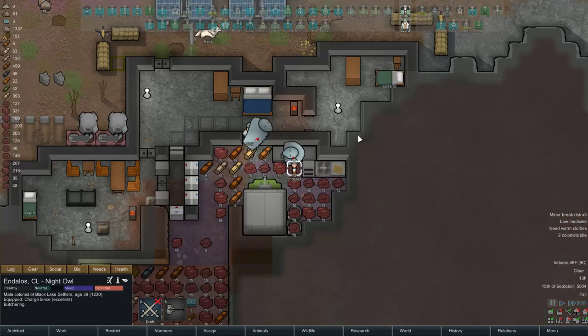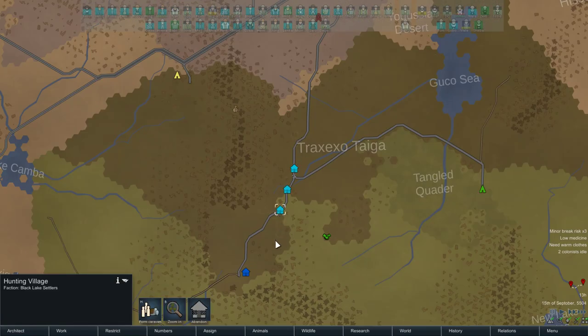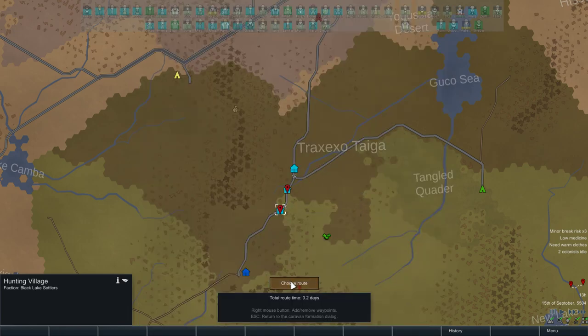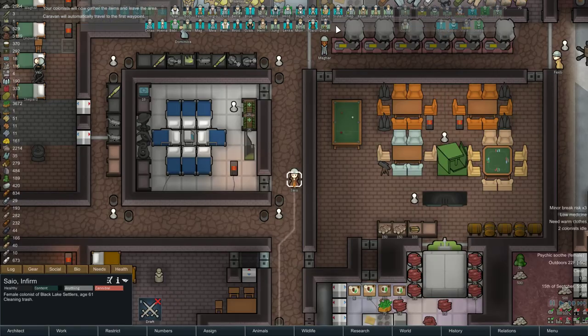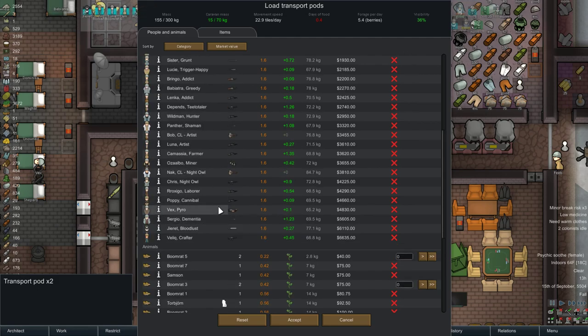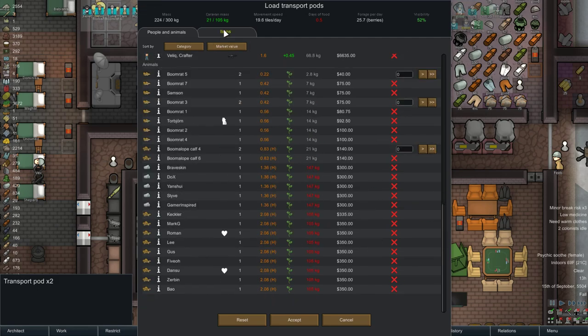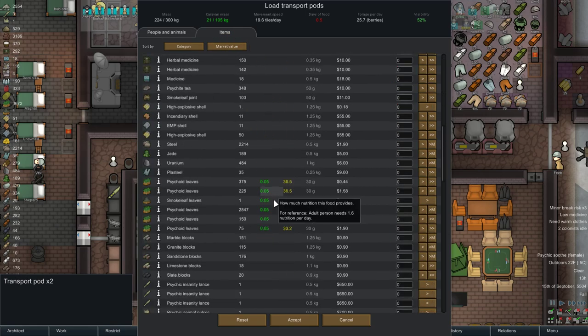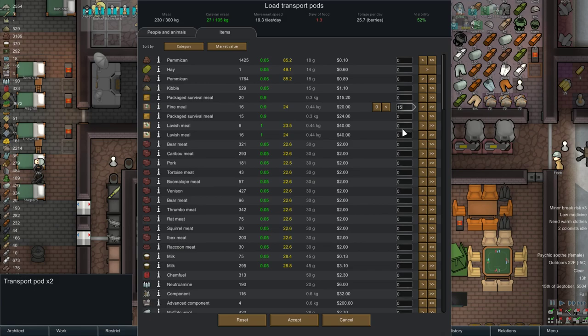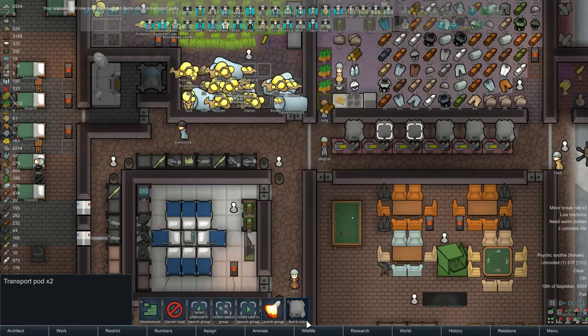First things first, I want to set things in motion. I'm going to have Cupid form a caravan with his pets to bring meat back to the home tile. Then I'm going to have Phoebe, Penguin, and Camassia bring themselves and some food — a very, very good amount of food. 15 and 15 alike, as well as 500 pemmican. And we'll head into the pods.